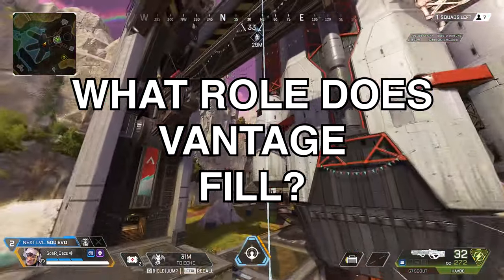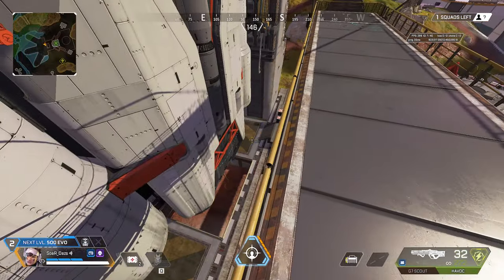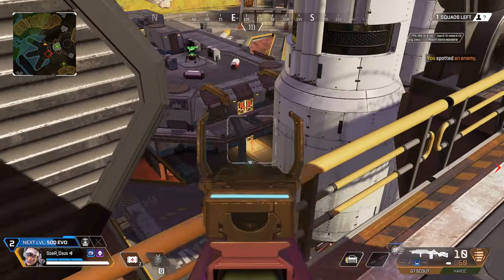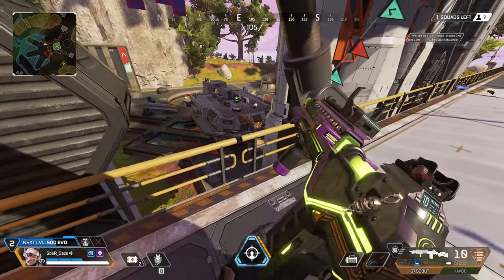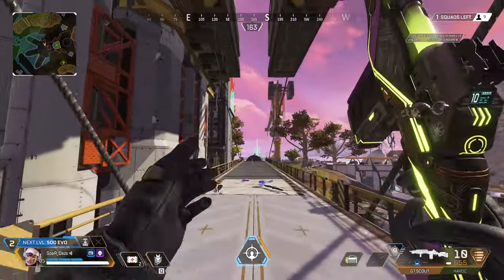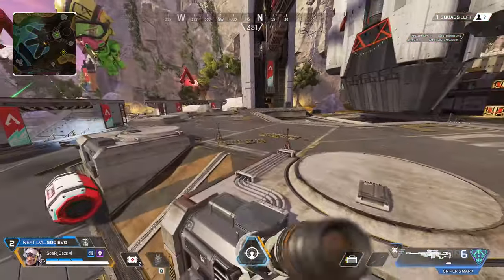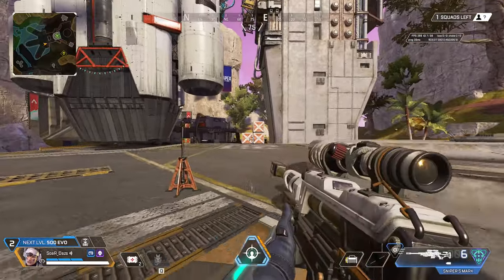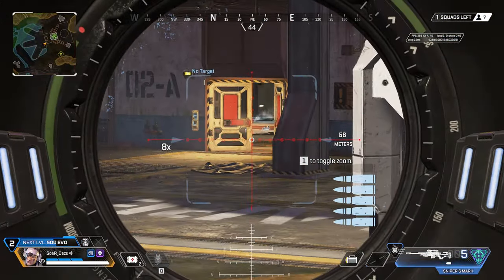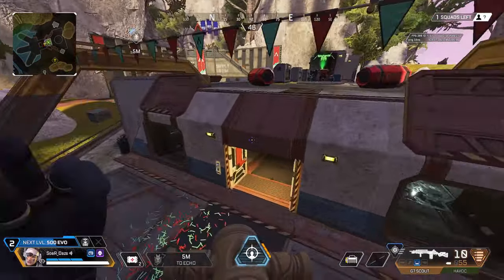Let's discuss the role that Vantage can fill for her squad. Really when it comes to taking a new angle - we call this off angle - let's say I have an entry and support, a Wraith and a Conduit working their way in. I'm able to take an off angle and look for an opportunity to get a crack or find some additional damage. This is very beneficial because she has the ability to instantly relocate and queue up to height, take an angle, or reposition back with her teammates.